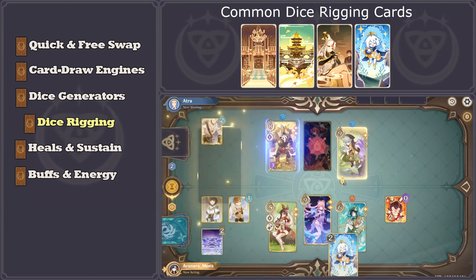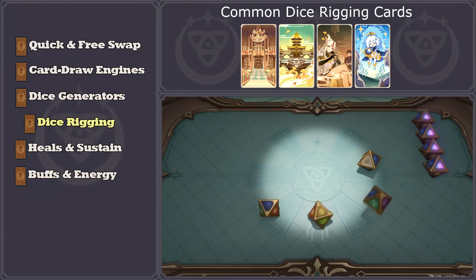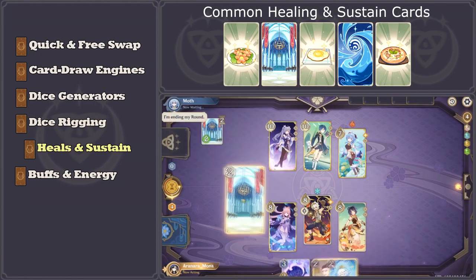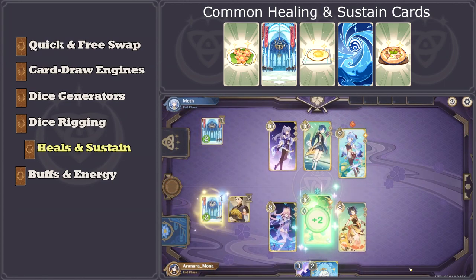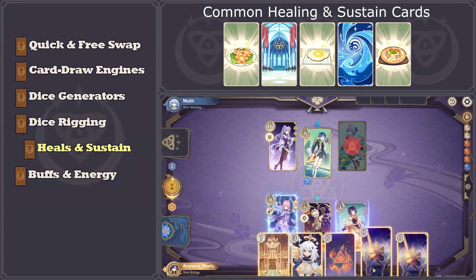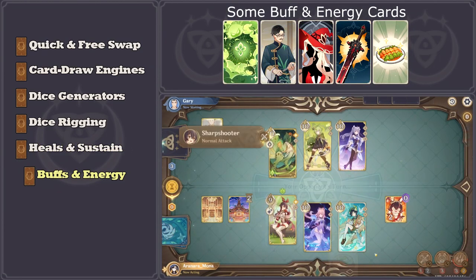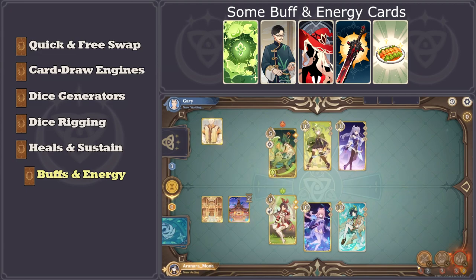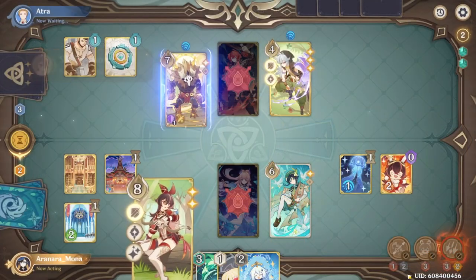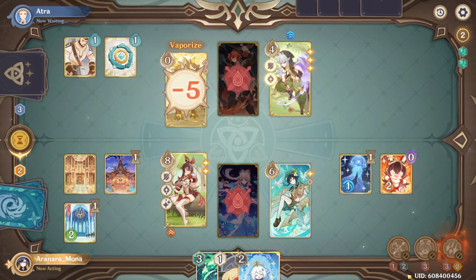Dice Rigging involves ensuring that the dice needed for each round are the dice rolled each round. Heal and Sustain are the action cards and abilities that keep the character cards alive, whether it be through healing or producing shields. Buffs and Energy are the action cards and abilities that strengthen character cards or generate energy for them. The use of these cards depends entirely on the character cards in the deck. Understanding these available mechanics is important for knowing the strengths and limitations of each individual deck.